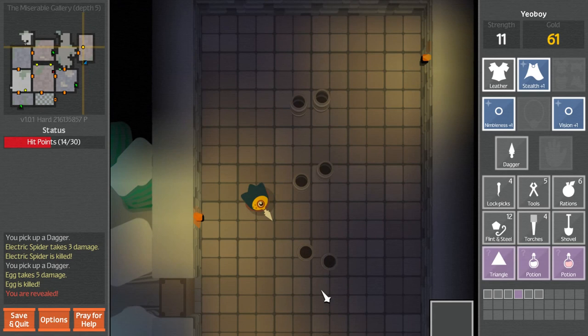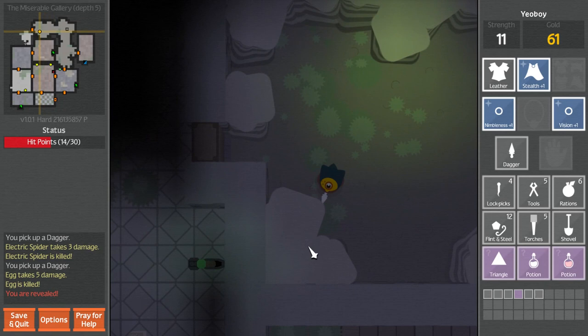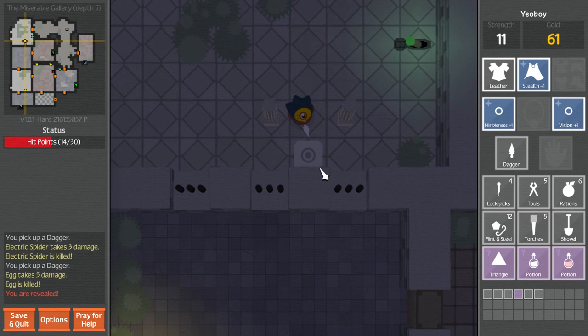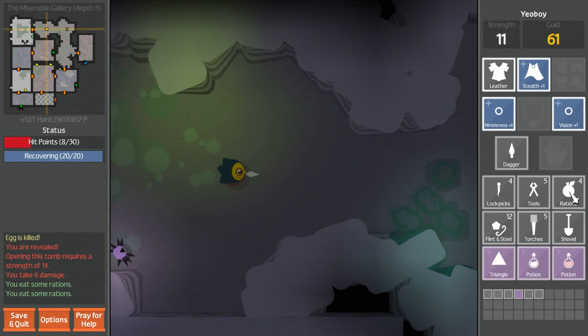Let's check out up here before we leave. A torch - not really important. And then a door that leads back over here. What is that? Wish I could open those - that would be really nice. I imagine there's something good in them.